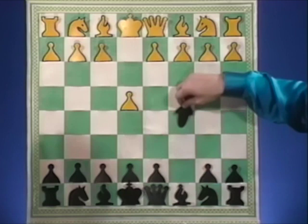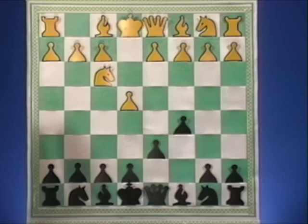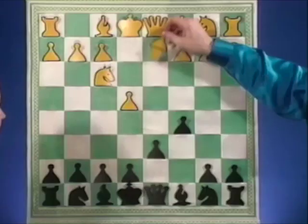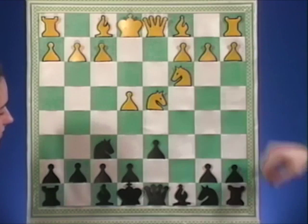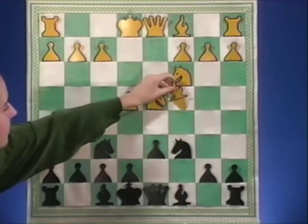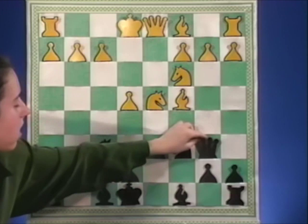So you're playing your favorite Sicilian — e4. The game kind of follows your game that we saw before with Eric Cook, except you didn't play quite as correctly. So after d4, c takes d4, knight takes d4. You play knight c6, bishop c4, and you play the queen b6 line again.